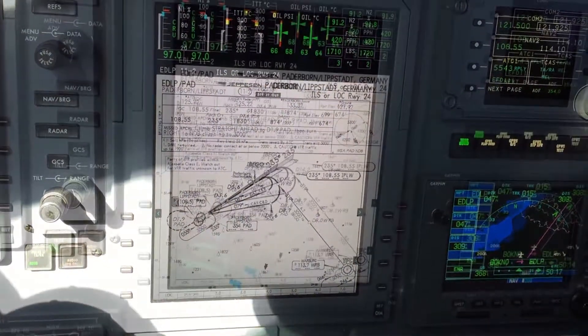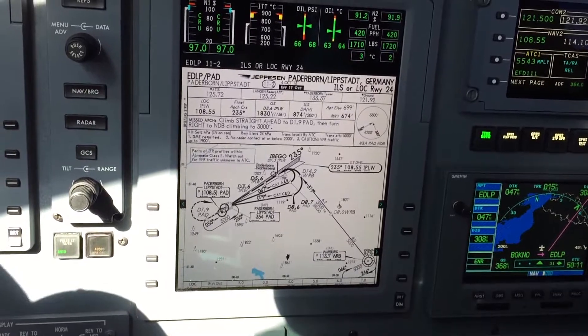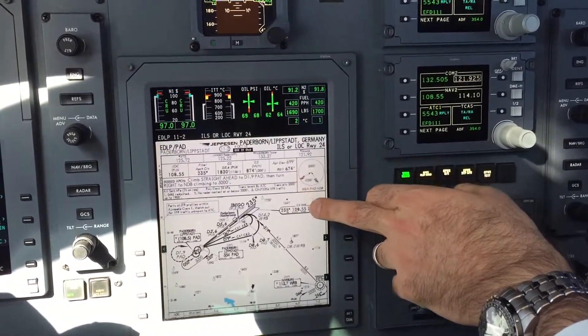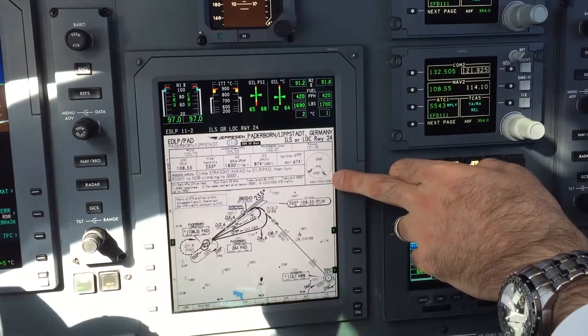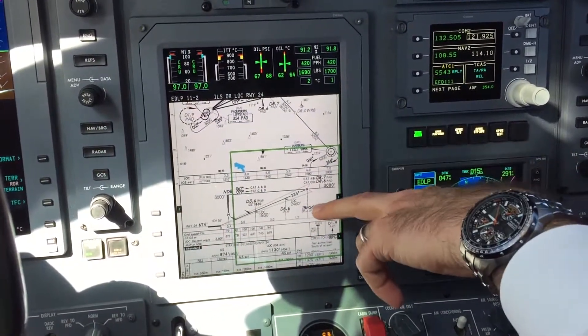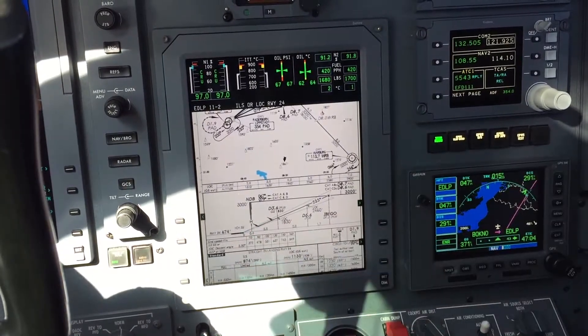We will brief the Paderborn ILS or Localizer Runway 24. We have entered the decision altitude — 880 or 874. Runway altitude is 674 feet. The MSA in the south is 4200. Our final approach fix is Ibigo, and we will reach Ibigo at 3000 feet. This is a 3-degree standard descent path.